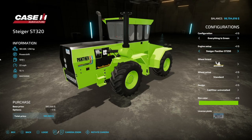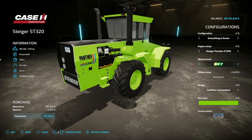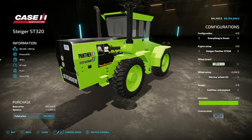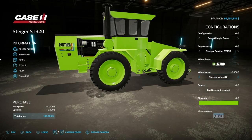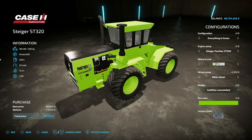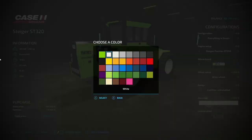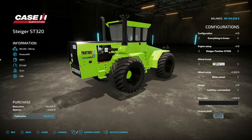As far as configs, everything is green — we also have green and white — and then engine setup: we've got that 250 as well as a 320 horsepower option, so plenty of power there. Wheel brands include Michelin, BKT, Continental, and Lizard. Interestingly, because we have Lizard and not Firestone, this tells me they probably meant for this to be on all platforms, so maybe keep an eye on this one later on.